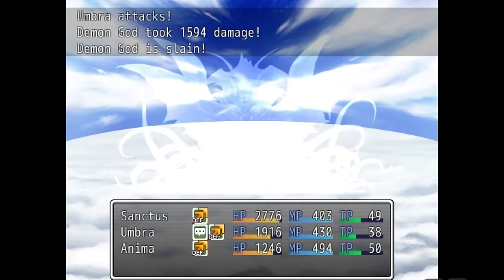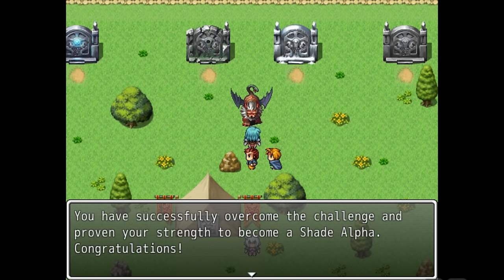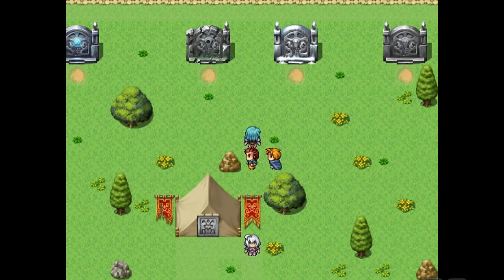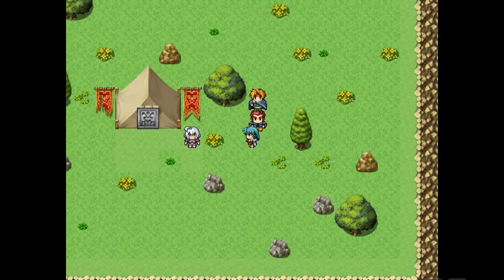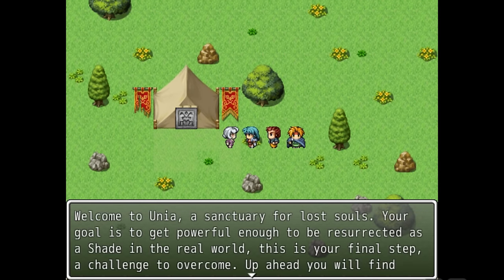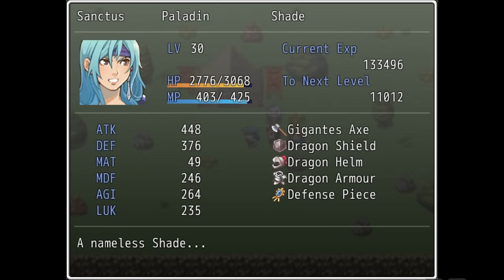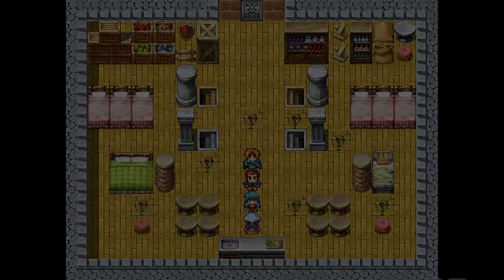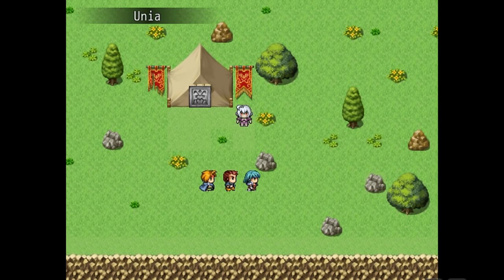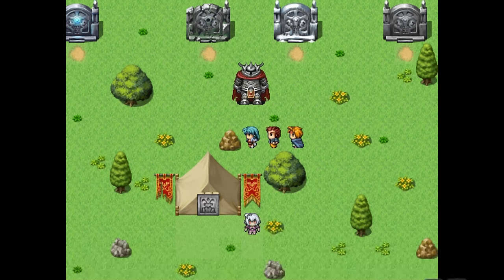Less than 5 minutes. After beating it, we're returned to Unia and congratulated on proving our strength and becoming a 'shade alpha' — whatever that is. And then... nothing happens. I wander for a bit and check the town NPC to see if they say anything different, but no — still the same dialogue. I check the status screen to see if the bio has changed, but no, that's still the same too. I go into the inn and chat to the innkeeper — nothing different there either. I exit and check outside. Maybe there's a new portal to a final area where we have to defeat the angel god. Nothing. But the final boss, the demon god, has reappeared.